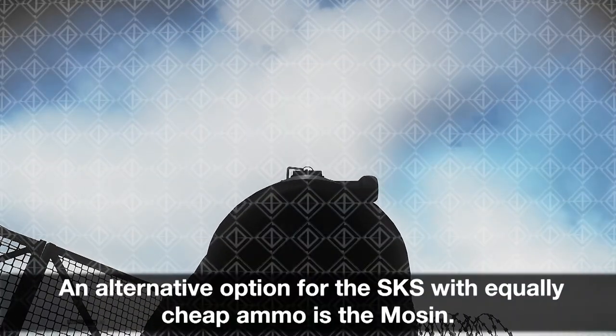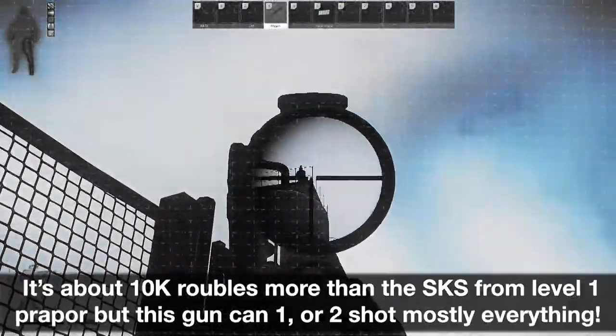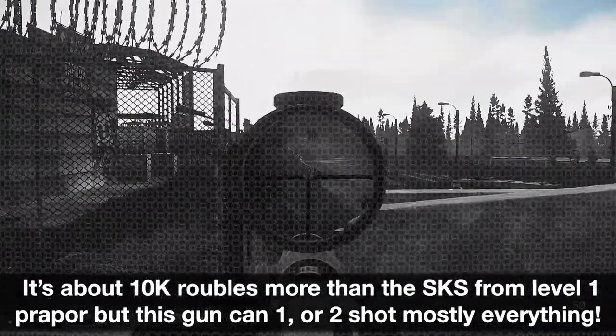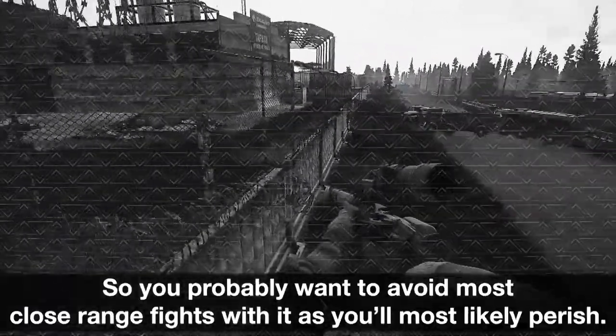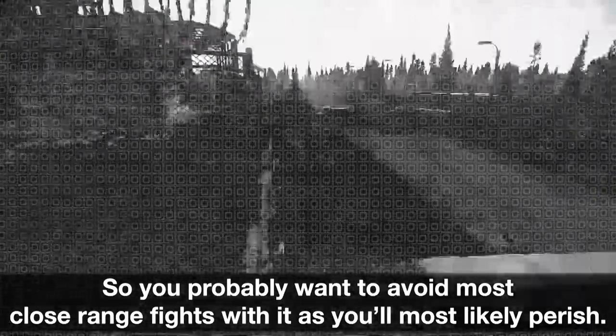An alternative option with equally cheap ammo is the Mosin. It's about 10k rubles more than the SKS from level 1 proper, but this gun can one or two shot mostly everything. The biggest downside is the fact that it is a bolt-action rifle, so you probably want to avoid most close-range fights with it as you'll most likely perish.